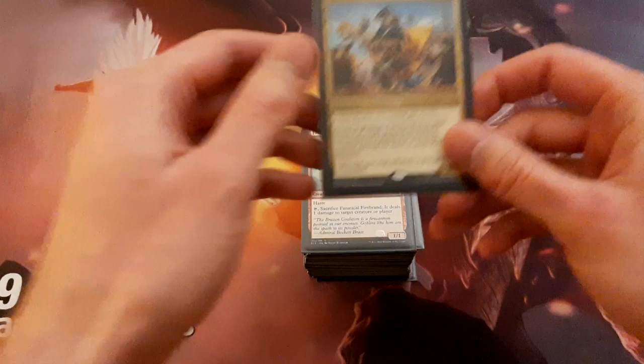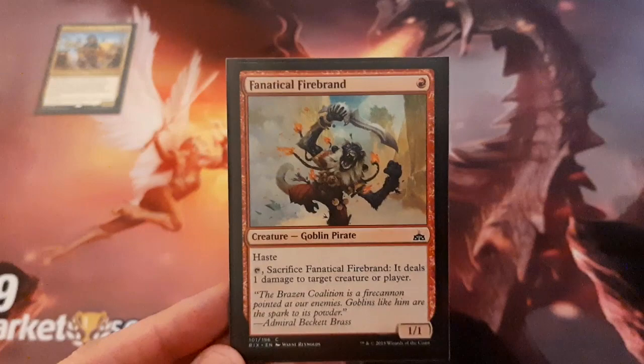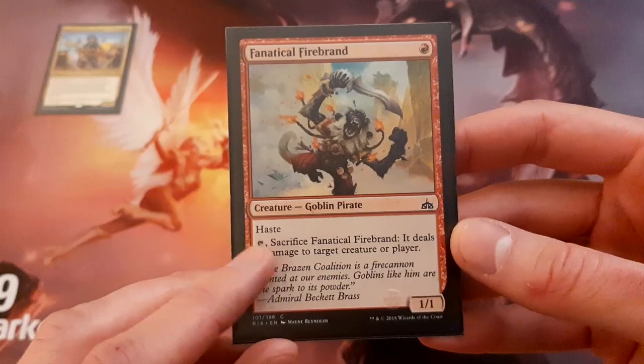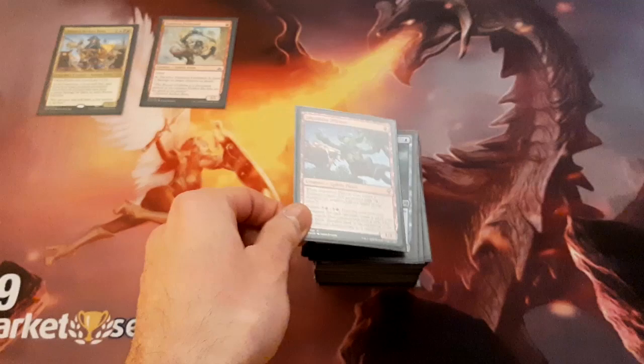That's what Beckett Brass does. First, we'll take a look at the creatures. Starting off with the 1-drops, we've got Fanatical Firebrand. This is a pretty great pirate — it's a 1/1 with haste. The haste is quite important because you want to be getting in damage with 3 or more pirates. Also it's quite useful because you can just sac this to do 1 damage to anything. Anyone that has played standard over the past year or two knows this card is good, and we're playing it because it's a pirate.